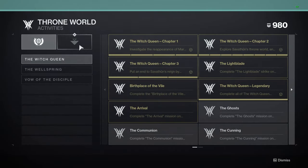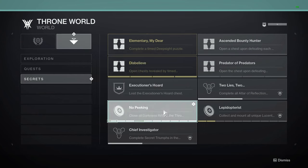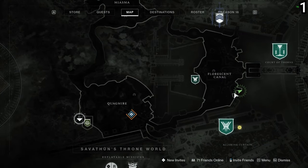Hey everyone. As part of the Gumshoe Witch Queen title, you need to get the No Peeking Triumph, which requires you to find 10 hidden darkness rifts all around the throne world. Now these are not only hidden, but you also need the Parasite grenade launcher in order to damage them.